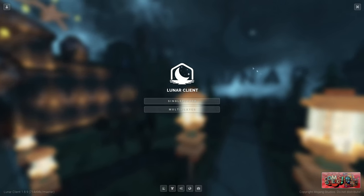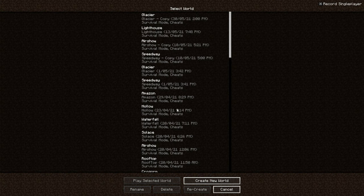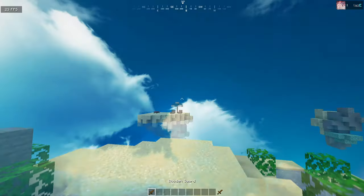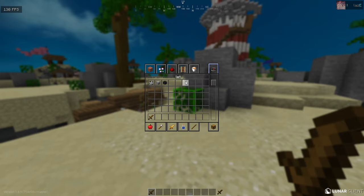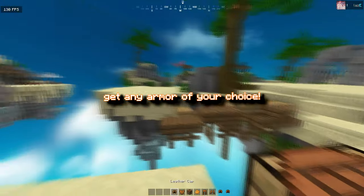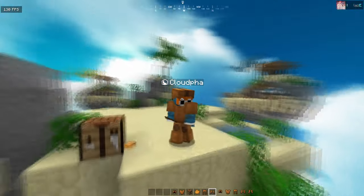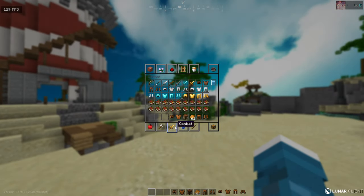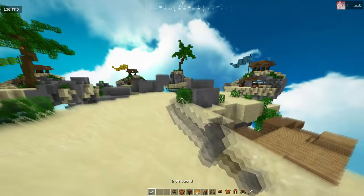If you don't have any world downloads, just go find a world that you like. I'm going to go on Lighthouse here. Then go into your inventory, type 'leather' — one, two, three — so now you have the BedWars armor. At this point you can go ahead and get your iron sword or stone sword, doesn't really matter. I'm just gonna go ahead and get an iron sword.